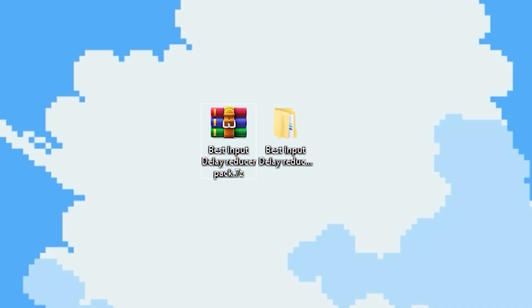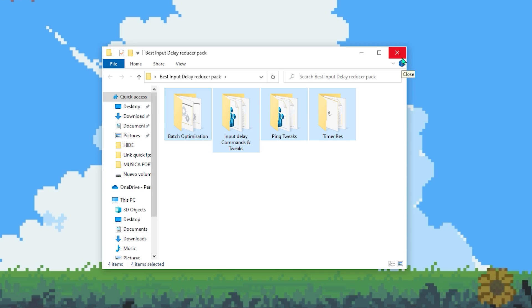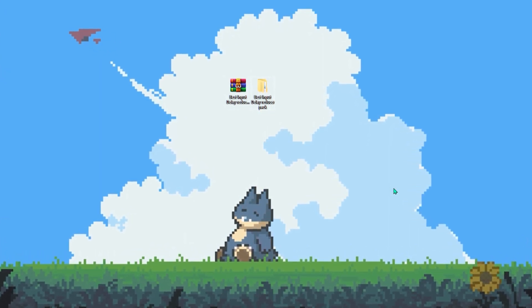So what I'm gonna do is close Fortnite. Once over here, as you can see, this is the pack that we're gonna use for this video. If you open the pack you can see we're gonna have four simple steps to follow in order to get the lowest input delay on Fortnite. We're gonna change some settings on Windows that will help you get the lowest input delay possible.